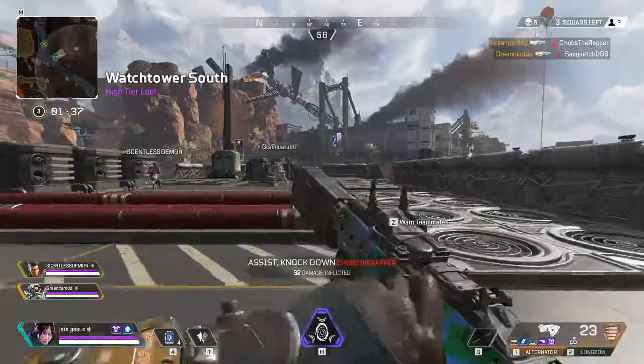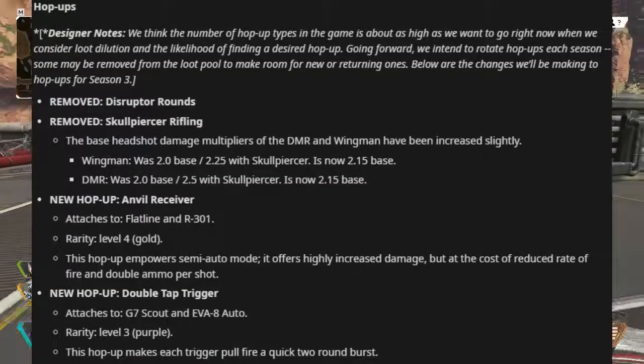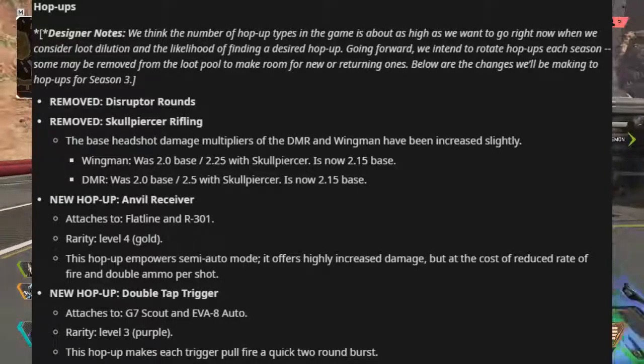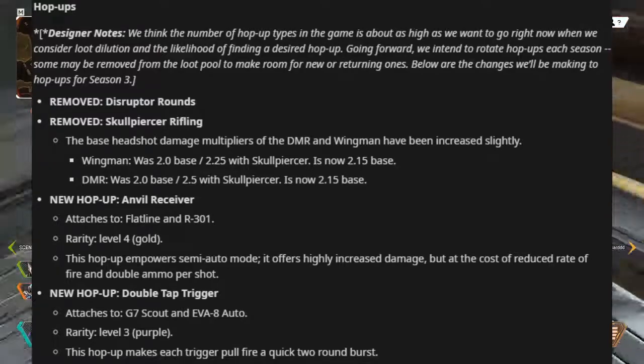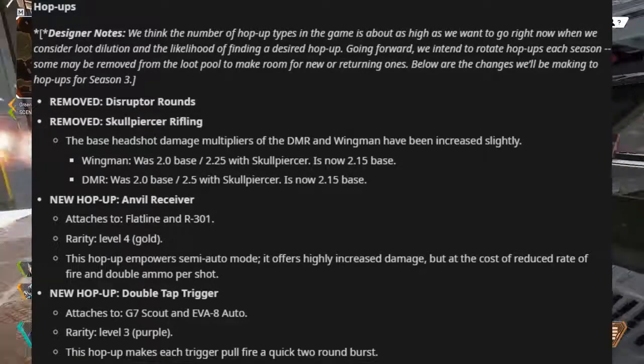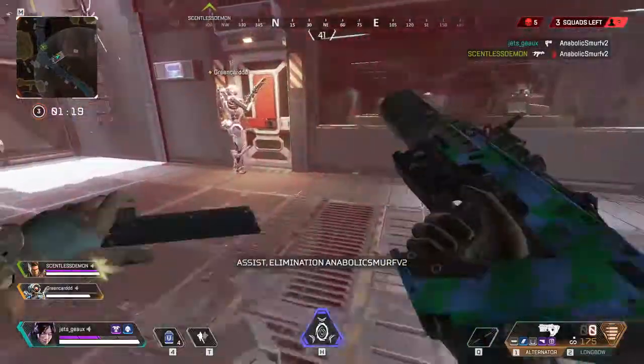For the weapon and loot meta, the Disruptor Rounds and Skullpiercer hop-ups have been removed, but there is increased damage on the Longbow and Wingman. There are two new hop-ups: the Anvil Receiver, which gives a semi-auto mode for the Flatline and R-301, and a Double Tap Trigger for the G7 Scout and the EVA-8 with a two-round burst.